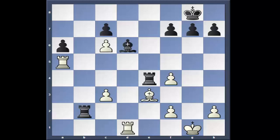Stop the video, see if you can find it. And the move is... Rook to E5. How beautiful is that? Bishop can't take because of the mate. Absolutely amazing.